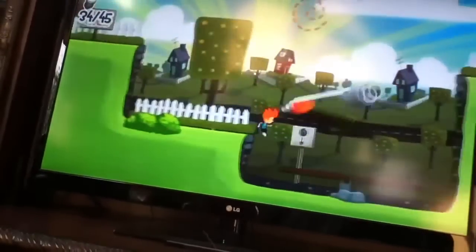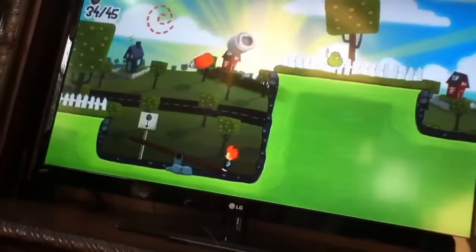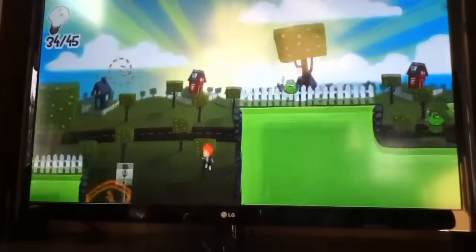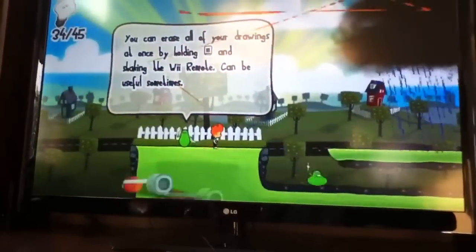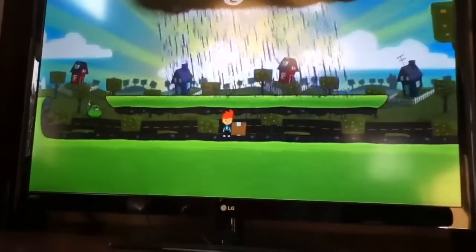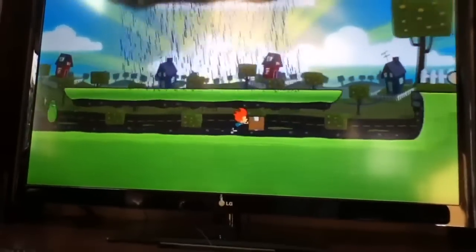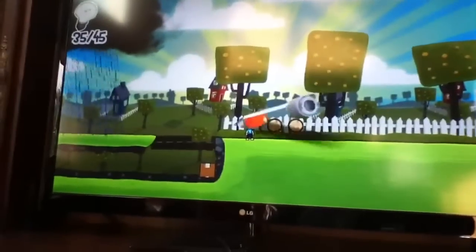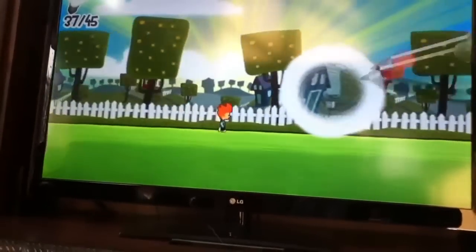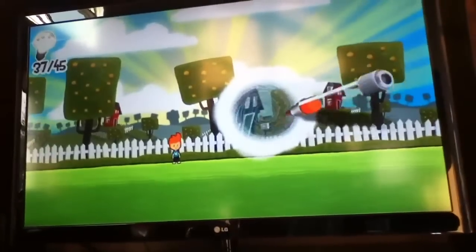There goes that. Now I have to stand on this teeter-totter and I have to draw the ball myself. This rain storm — if you wanted to get through it, you have to draw a little sphere with Max inside of it — that's this character's name — and he can roll through. And you see this portal at the end? You have to jump into that and that ends the level.